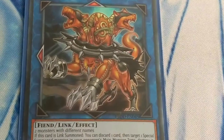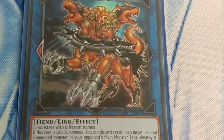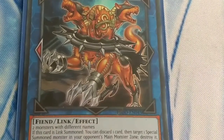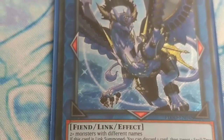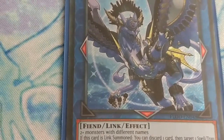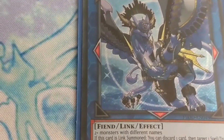Nightmare Cerberus: if Link Summoned, discard one card, then target one special summoned monster in your opponent's main monster zone and destroy it — if co-linked, draw one card. Co-linked monsters you control cannot be destroyed by card effects. Nightmare Griffon: if Link Summoned, discard one card, then target one spell or trap in your graveyard and set it to your field, but it cannot be activated this turn — if co-linked, draw one card. Special summoned monsters on the field cannot activate their effects unless they are linked.